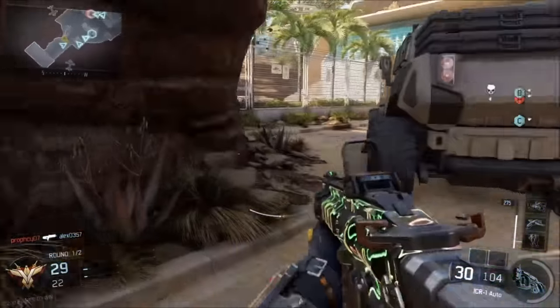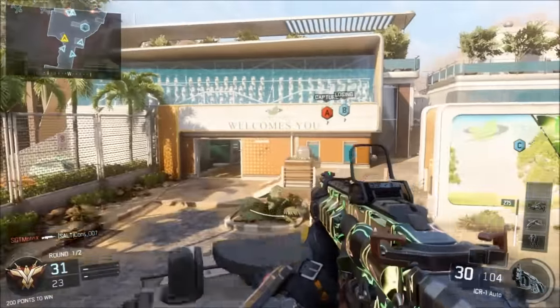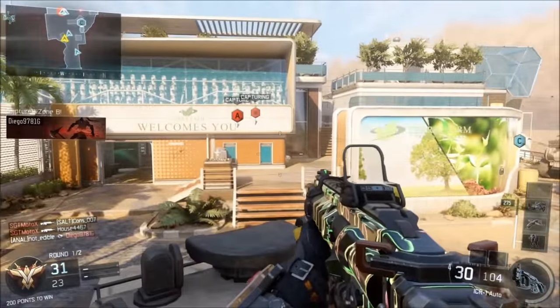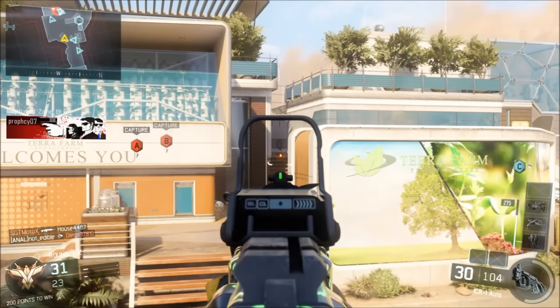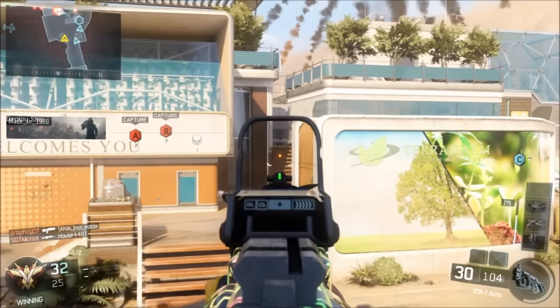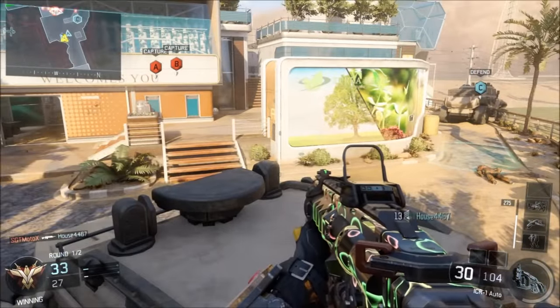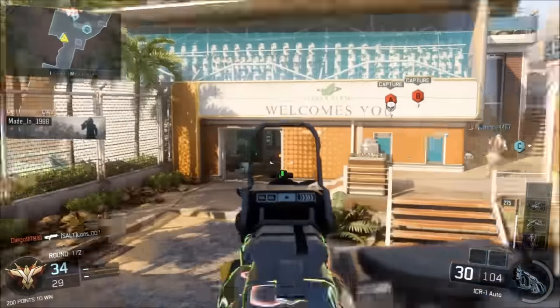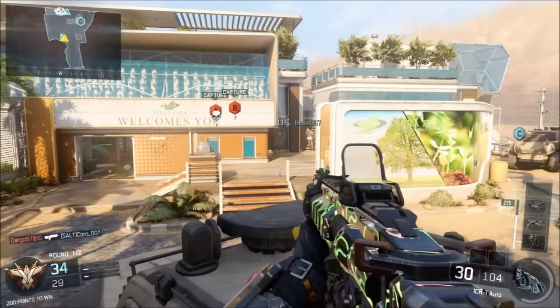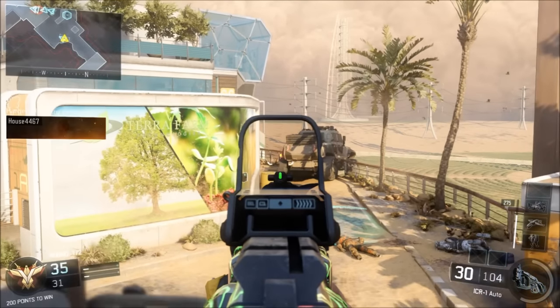I got a teammate that's pushing the spawn — look at this turd, he's just shooting the war machine for no reason. You got to be conscious of that. I like to get up on this truck because it gives me a great view of these two doorways right here. A lot of times when they come to the right they don't initially look up here on the truck — people tend to look eye level. That's an Advanced Warfare thing where you got used to looking up high, but a lot of these people are going to look ground level, and I'm going to be able to lay them down.